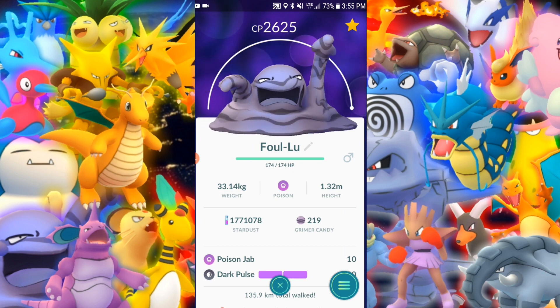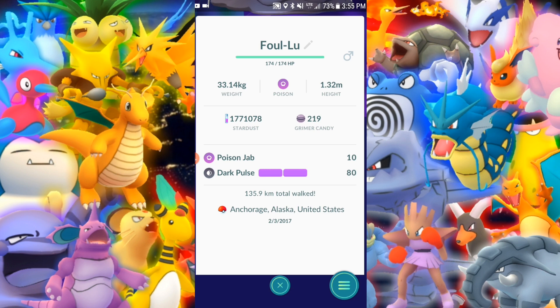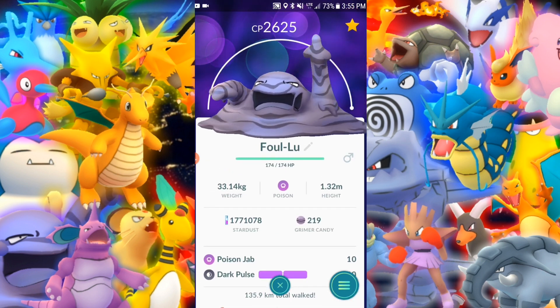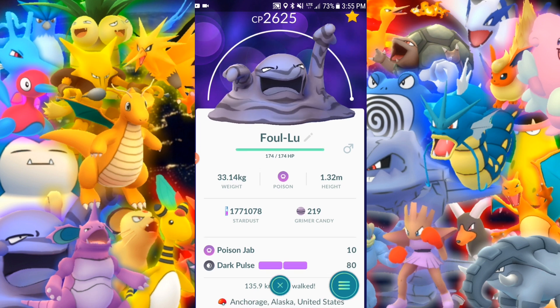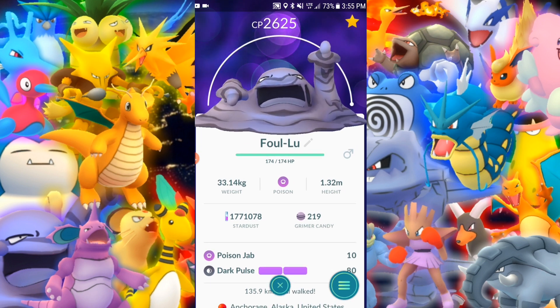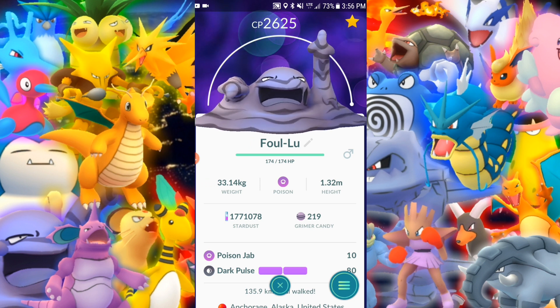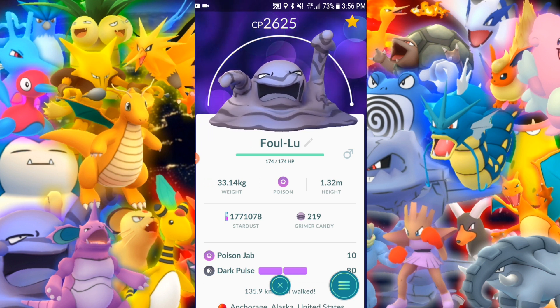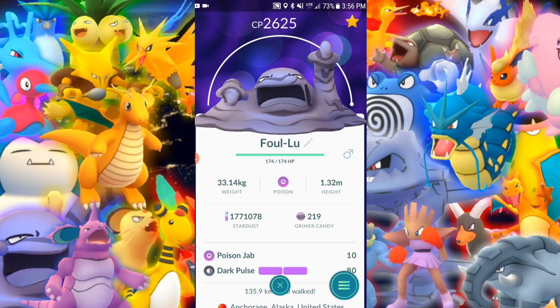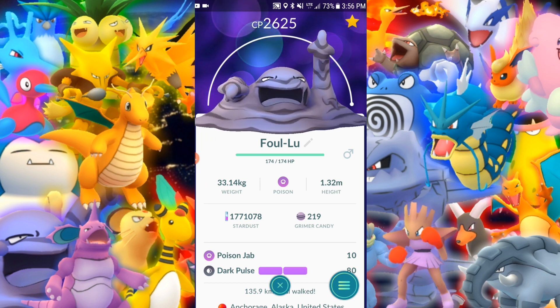Muk — walked with this one for a minute. Poison Jab and Dark Pulse. Dark Pulse is the ideal defense set — if somebody's using Psychic against you, you're going to hit them hard. They're going to be super effective to you, but if they get hit by Dark Pulse it's going to do some damage to them. Very good, nice defense.